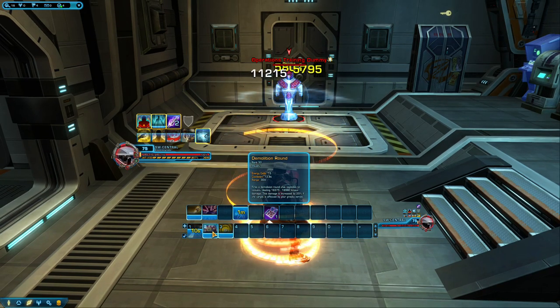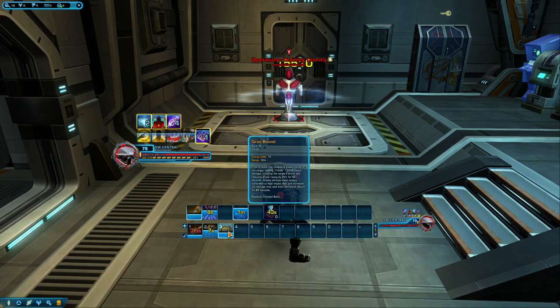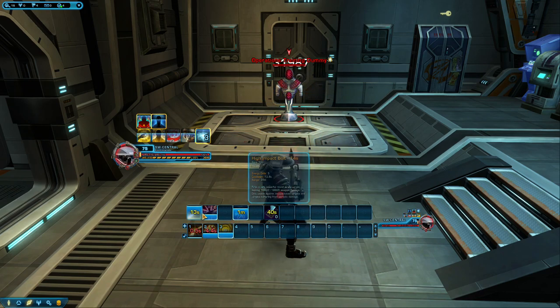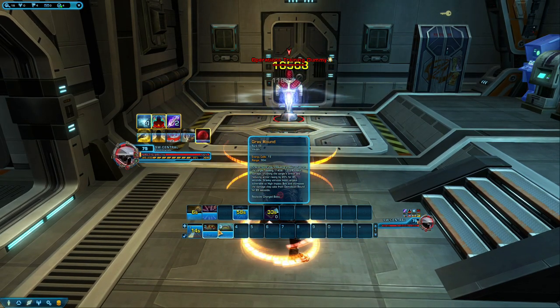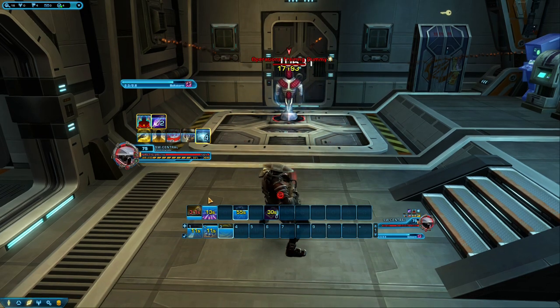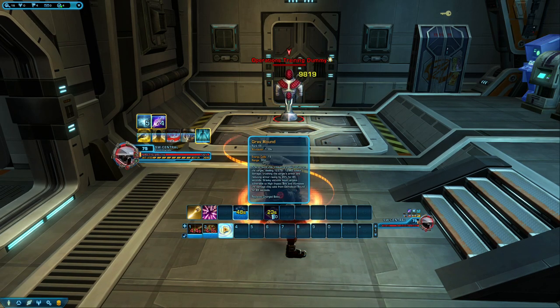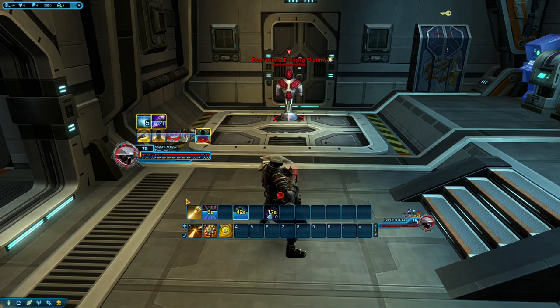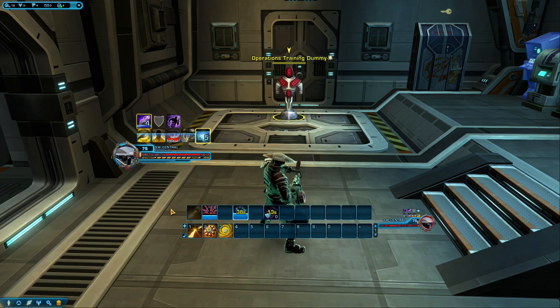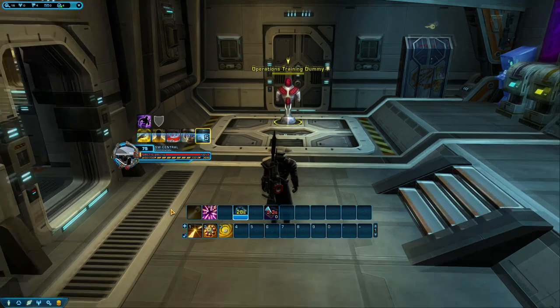Demolition Round is an ability I want you to get used to using alongside Vortex Bolt. They share a near-same cooldown length and should be used together ideally. So whenever you use Vortex Bolt, just use Demolition Round immediately after — do this every time and the cooldowns will be near perfect. High Impact Bolt is basically your hardest hitting ability when used properly. Every time you use your Gravround you'll gain 2 stacks of Charged Barrel, which increases the damage of your next High Impact Bolt. When you reach 5 stacks, your next High Impact Bolt will proc visibly and deal maximum damage. Using High Impact Bolt at the wrong time can result in disappointing damage.